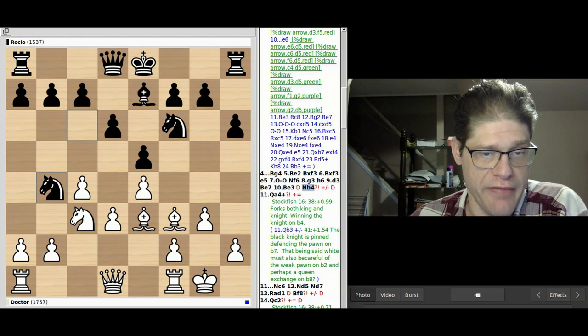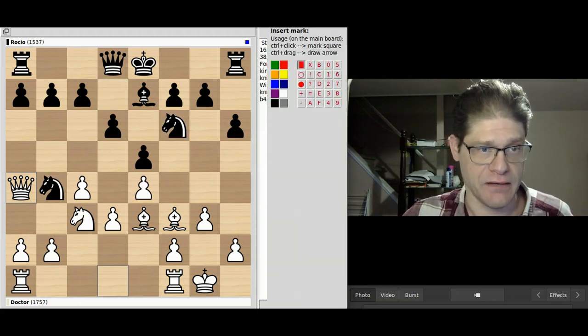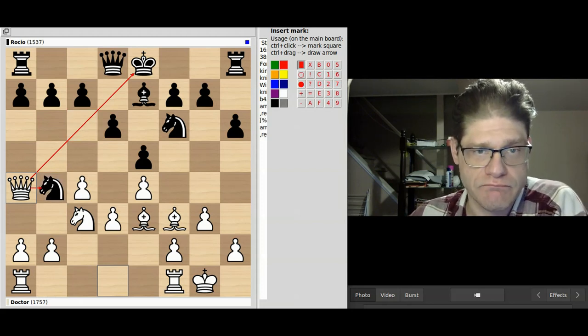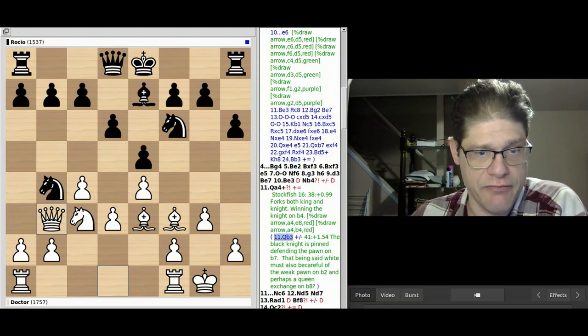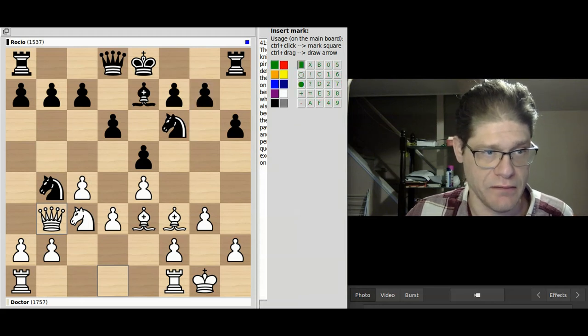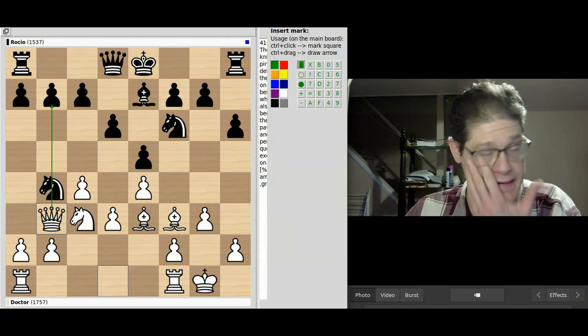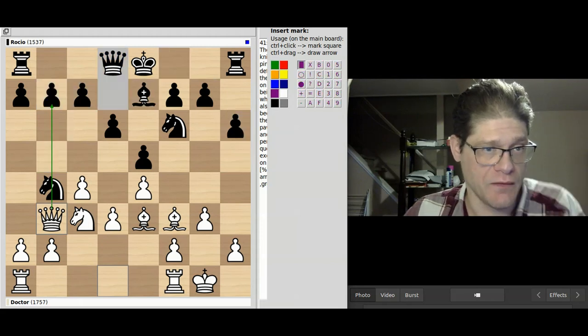The computer thought my opponent's move was kind of interesting, and I replied with an interesting move of my own by forking my opponent's king and knight. But my computer had recommended that perhaps B3 might be an idea, because the knight is defending the pawn, so black would have to defend the pawn — probably with the queen.